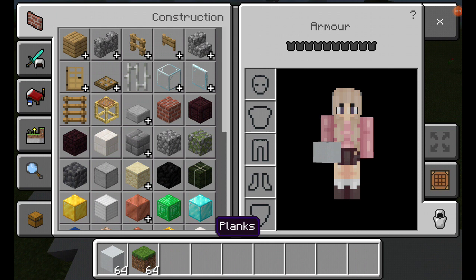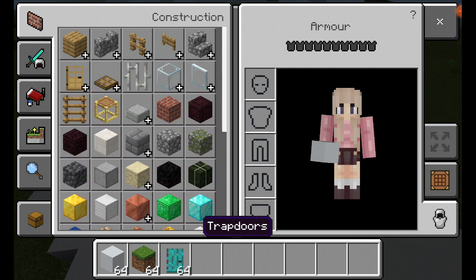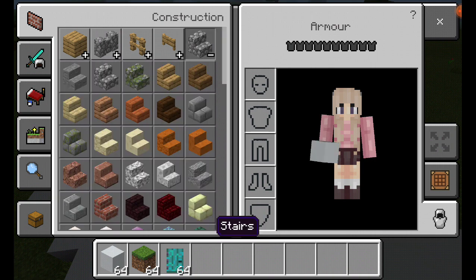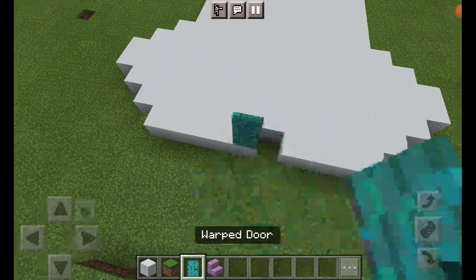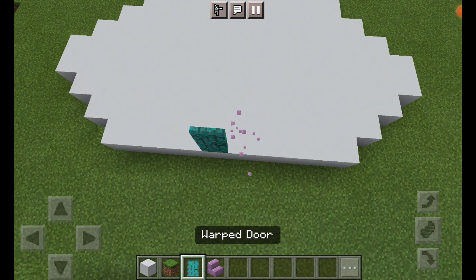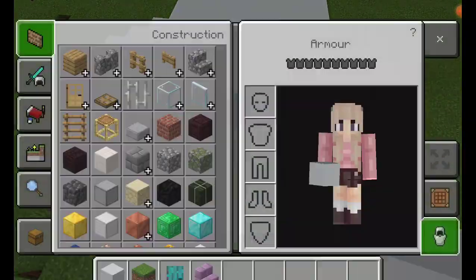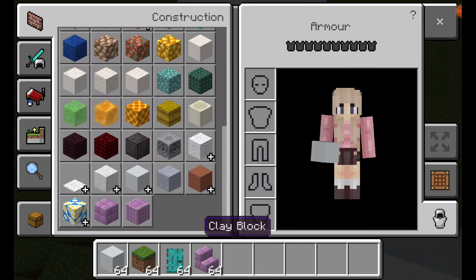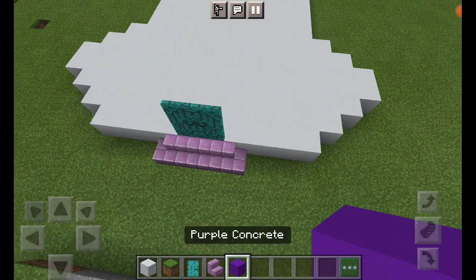Now that we have added the floor, let's start adding the doors. I'm going to make them with warped wood because it looks kind of cool. I'll do purple stairs because I think it'll look nice. And now I'm going to add some purple concrete — purple will look nice.